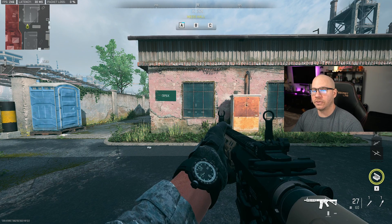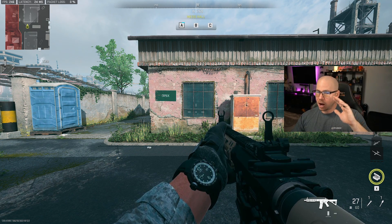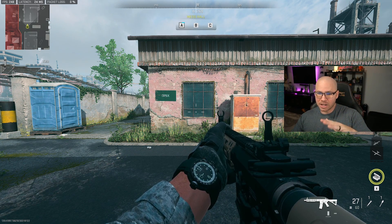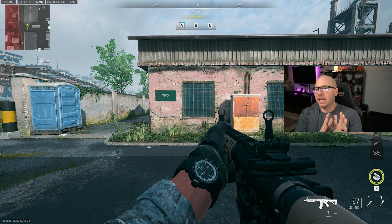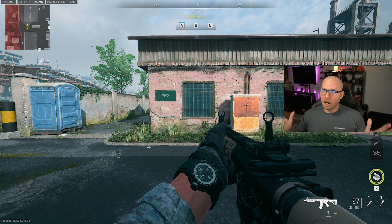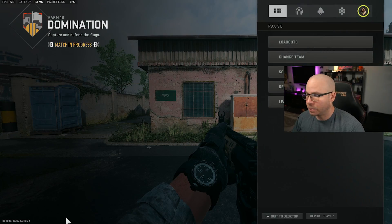Apply the settings and look at the frames — an extra 10 frames out of that. It jumps 230 to 240 with a little instability. If you don't like the unstable frame jumps, you can tweak the settings and put some back. But the game looks great and frames look great — I think we're sitting pretty.